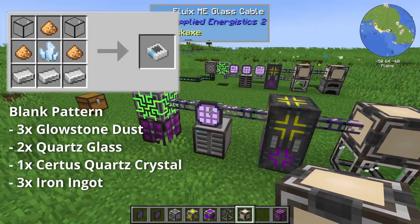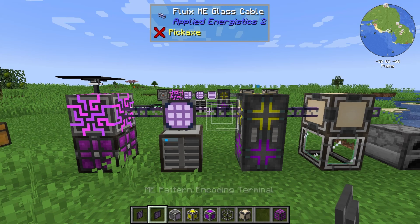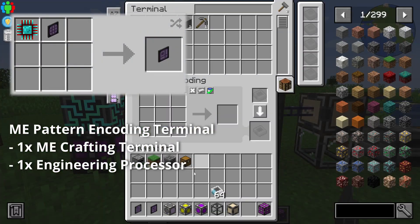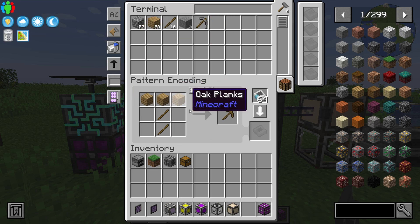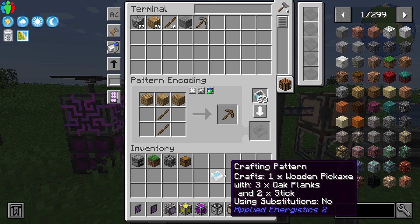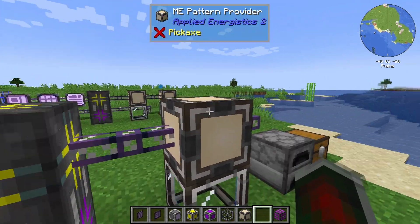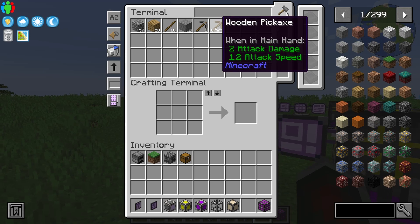These patterns are basically the recipe that is autocrafted multiple times. And to program a pattern, you need an ME pattern encoding terminal, seen here, in which you place your blank pattern, put a crafting recipe into the grid, and then press Encode Pattern to have an encoded pattern. You take this pattern, throw it in there, and you will see it is now able to craft wooden pickaxes.